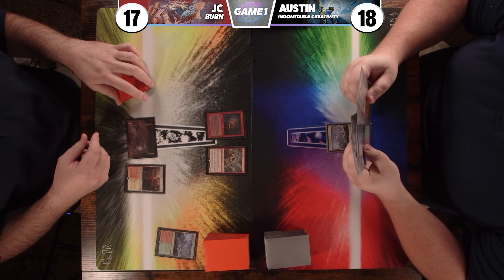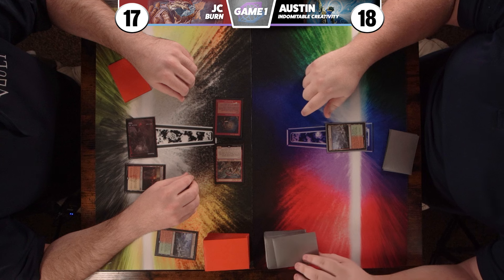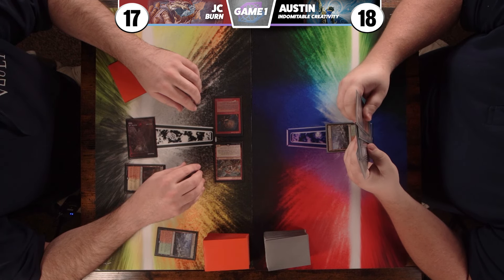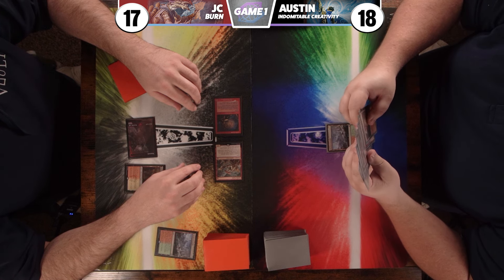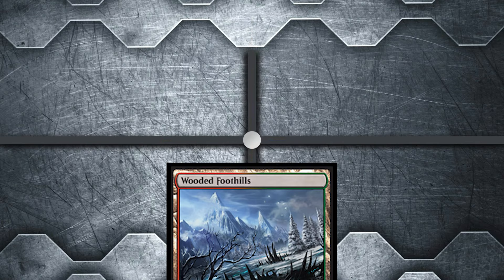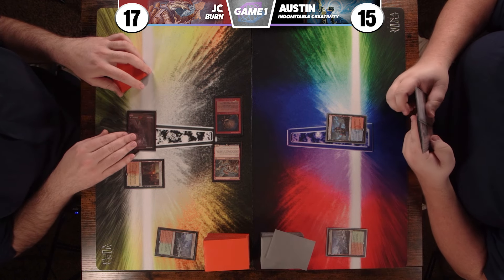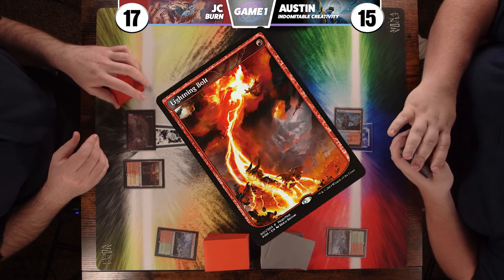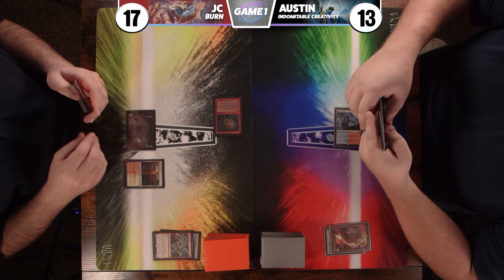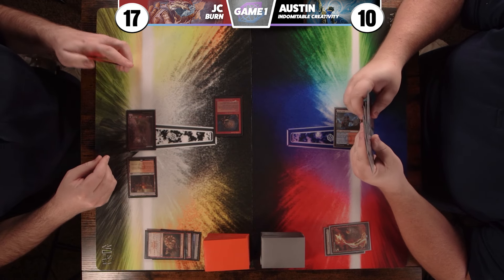Two Goblin Guide triggers: first reveals Jetmir's Garden, then a Ruin and Six. I grab a Steam Vents off my Wooded Foothills and go down to 15. Before damage, I Lightning Bolt one of the Goblin Guides — JC takes two additional damage. Second main phase, JC spectacle-casts Skullcrack the Critics, dealing three. JC still has three cards in hand.